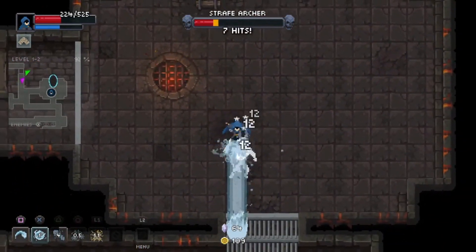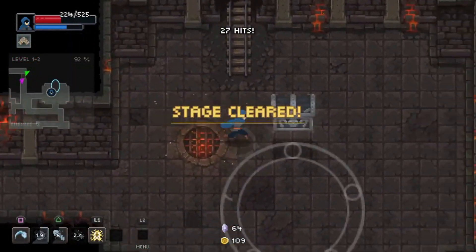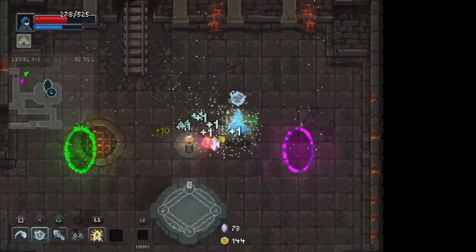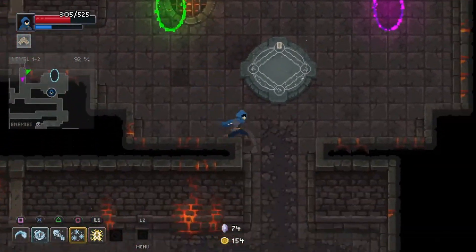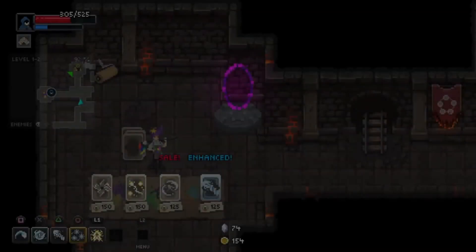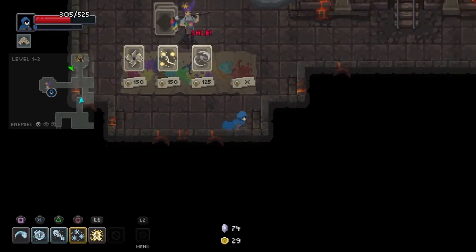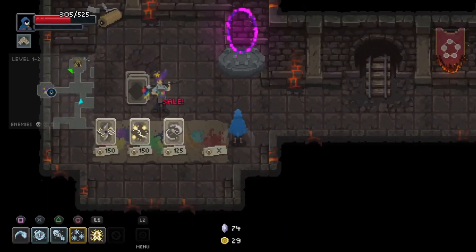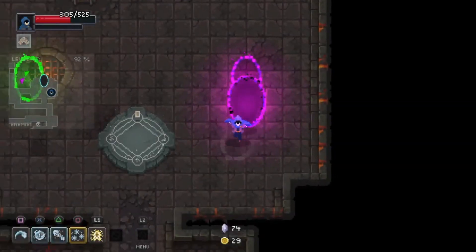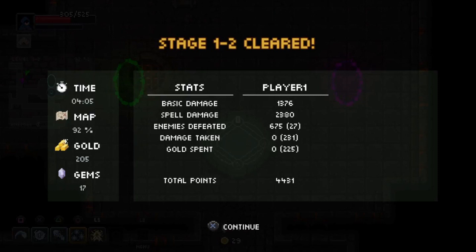The archer is probably one of the easiest mid-floor bosses. The Aqua Beam improves — beam width is increased. Oh great, more beam. Wonderful. Super beam! Let's just go fight the boss. We really haven't been having a great floor, I'm gonna be real with you guys.